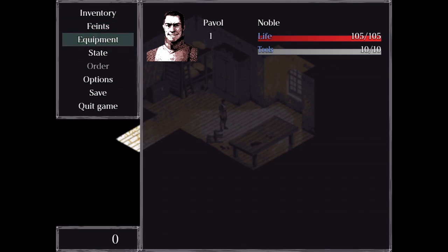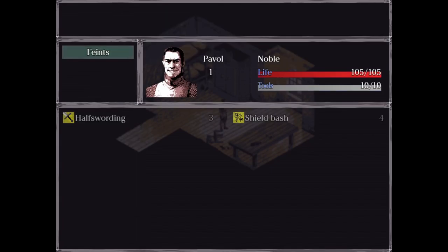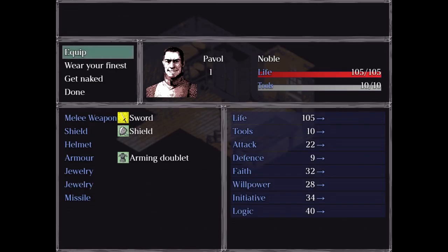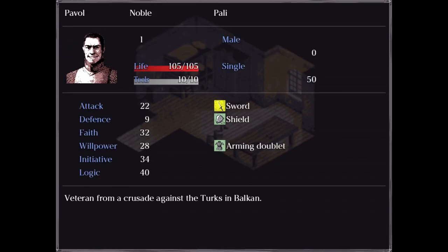Pavol — that's the name of our main character. So yeah, this is where we check our equipment and stuff. Half-sorting and shield bash — those are our feints, so I'm guessing feints are our skills. We've got a sword, a shield, and an arming doublet. And this is the current state of things.